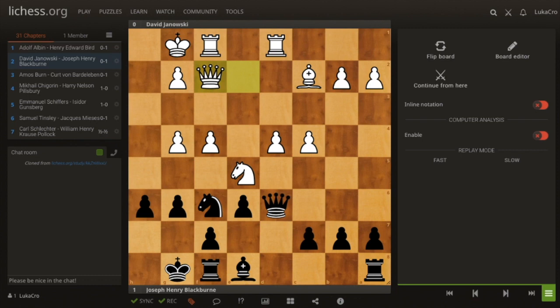Threats — that's the third thing after checks and captures. Does white have any threats? Can he attack my queen? I see an unpleasant alignment: his rook and my queen are on the same line, so I'll store that in my head. Can he attack my queen? Yes — he can play c5, which is a threat.